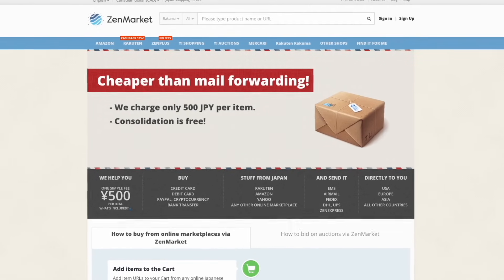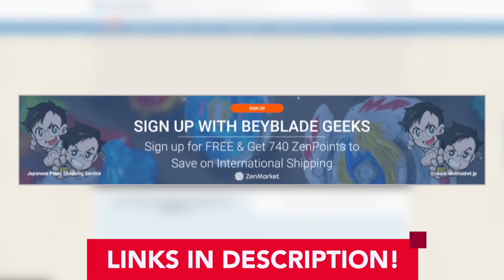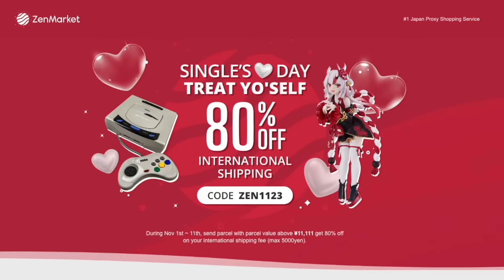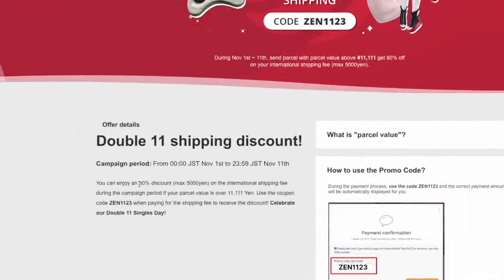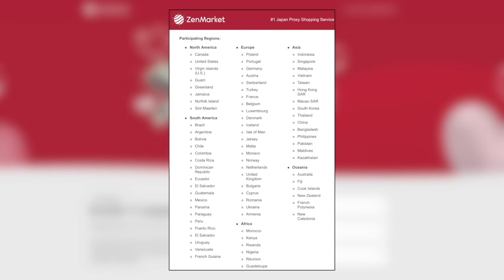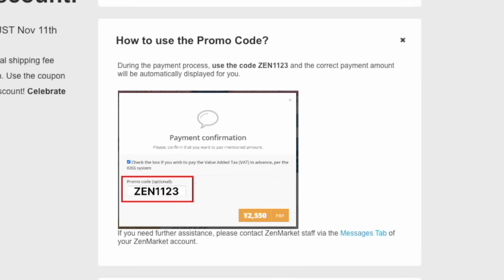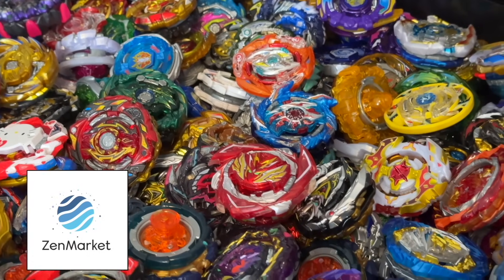There's no better time than now to make a free account with Zen Market. Zen Market attaches a small 500 yen fee onto every item you're purchasing, but we can help you out with that. If you sign up with our link, the usual 300 Zen Point signup bonus has increased to 740 Zen Points. 1 Zen Point equals 1 yen and this will discount your international shipping fees. Starting on November 1st, Zen Market is hosting the Singles Day Shipping Sale — get 80% off the international shipping fee to select destinations including the USA, Canada, the UK, Australia, and New Zealand when using eligible shipping methods. Use the code ZEN1123 at checkout. Full details and instructions will be in the description below.